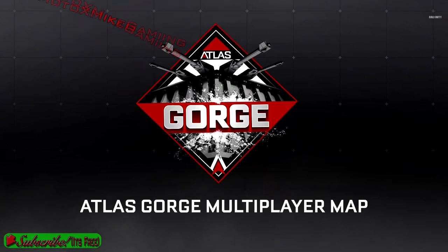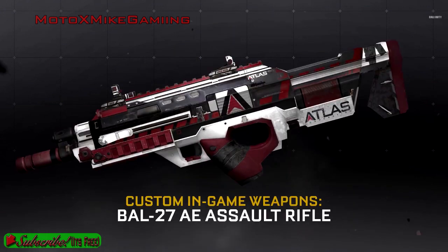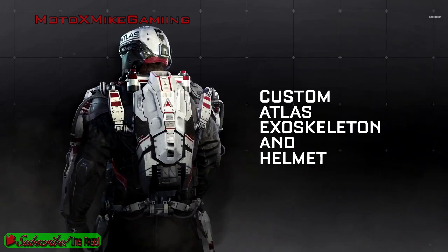The first one is the Atlas Gorge multiplayer map — I hope that's really awesome. The next thing is the Advanced Arsenal, the bullet brass custom exoskeleton and energy weapon, and it comes with this special assault rifle, the BAL-27, and the Atlas .45 AE pistol.